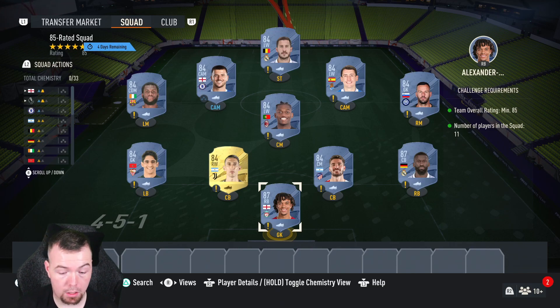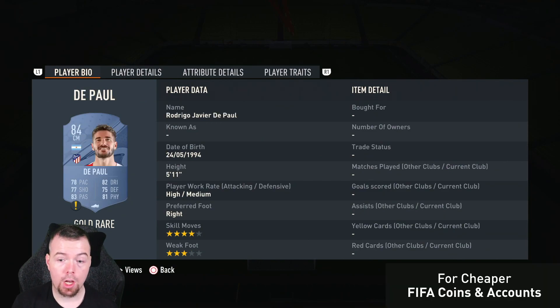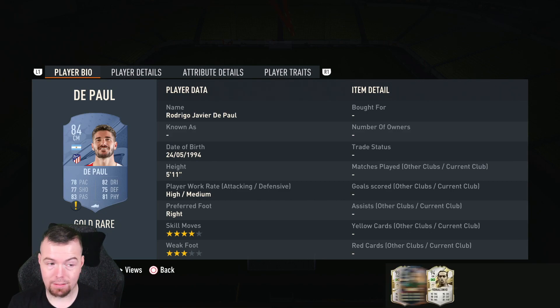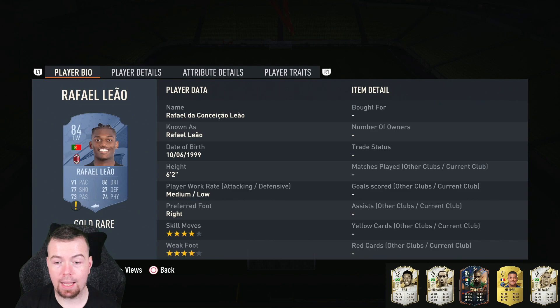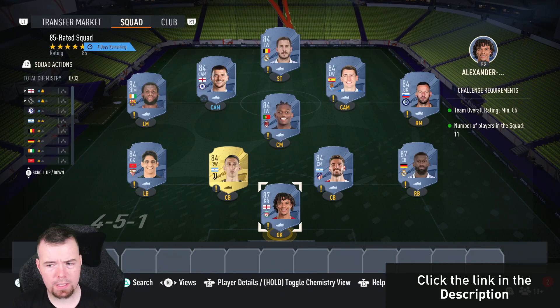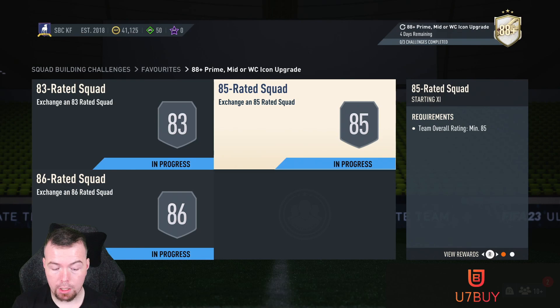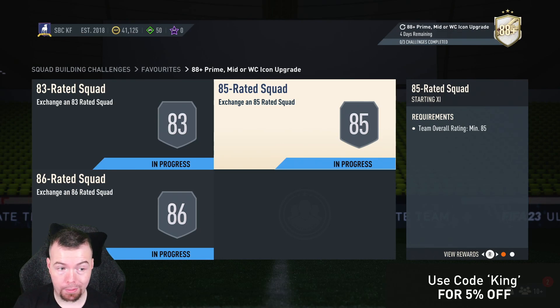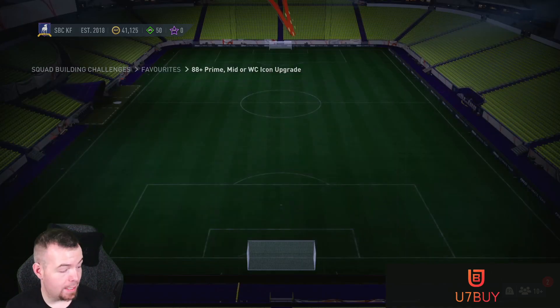The 84s have jumped up quite quickly — Trent and Rüdiger at 21k each, and your 84s are 4k at the moment, up 500 coins just like that on buy-now, and they'll probably go up a bit more. DePaul, Di Maria, Boyinu, Handanovic, Liao, Kessie, Azrabal, Mickey Mount, and Hazard — nine of the cheapest 84s at 4k each. You're looking at 78k to do this — it should be less than 70k, but it's nearly 80k at the moment.